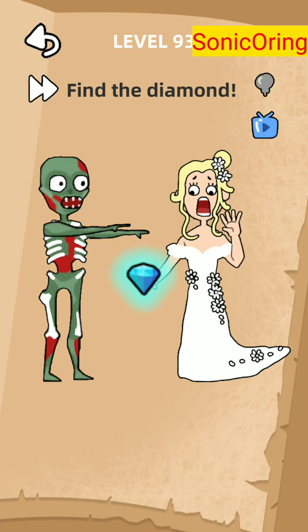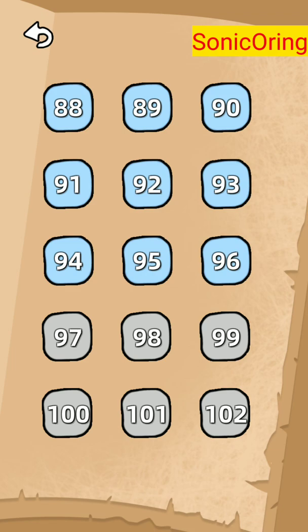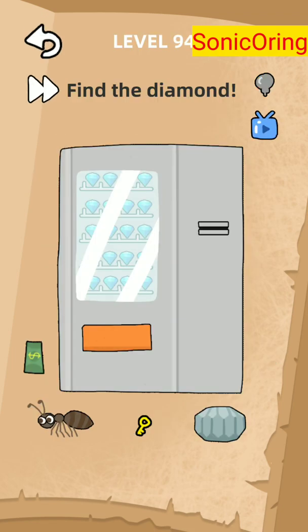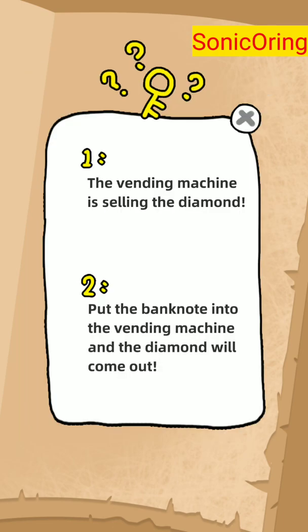Now level 94 — find the diamond. This also has a bug because we have money here and this is a vending machine where you can use the cash in the slot. Perhaps you can get the diamond here, but nothing happens — the vending machine is selling the diamond.